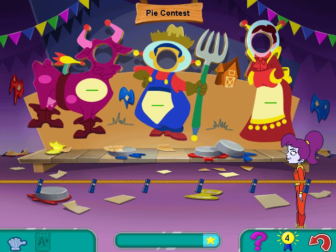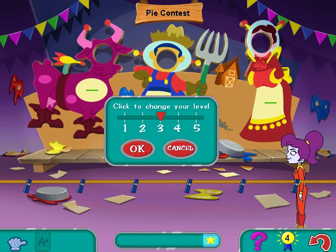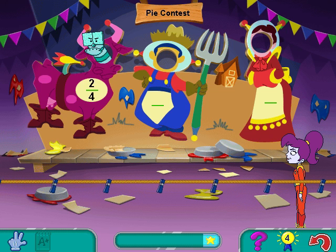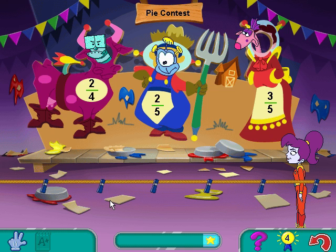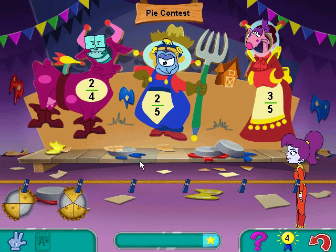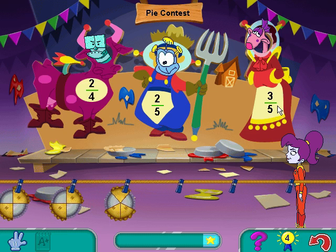Click on the pies that match the fractions written on each creature. Click on a pie to pick it up.